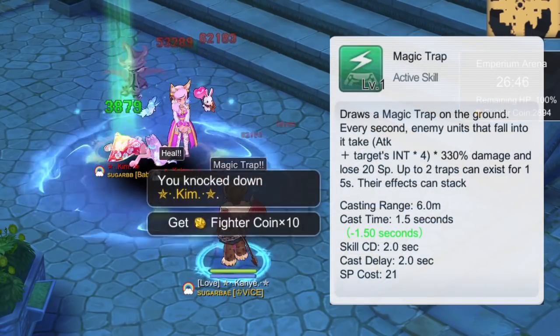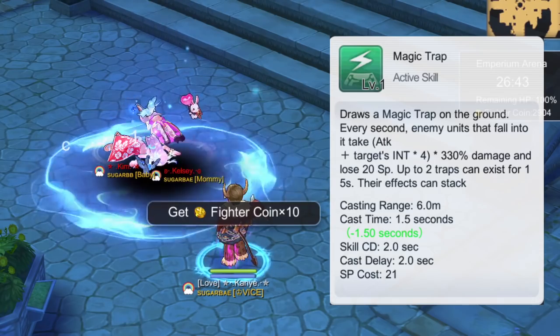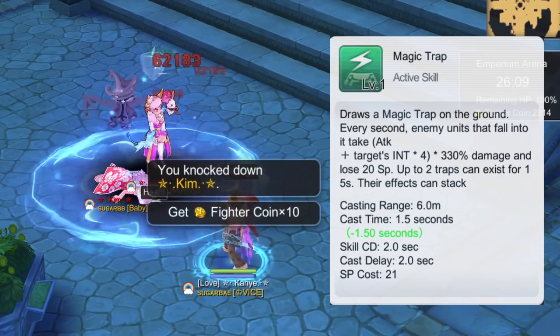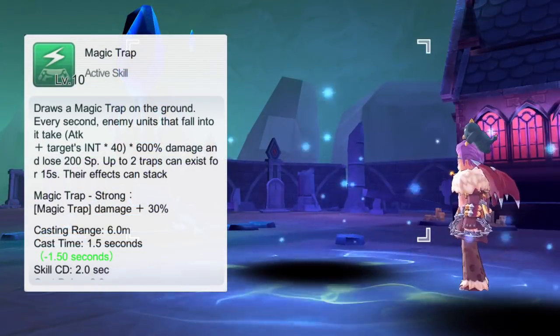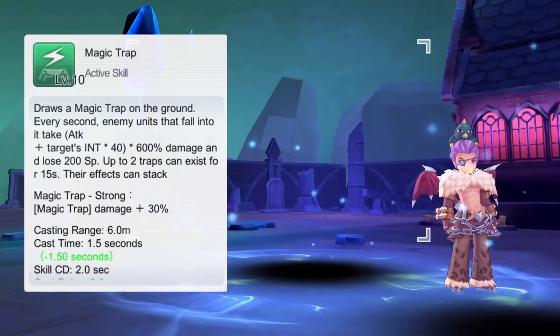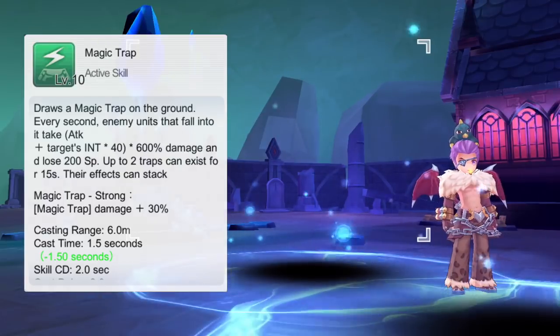First, let's take a look at a description of Magic Trap. Magic Trap is an AoE ground debuff skill that deals physical damage per second and adds some reduction to enemies stepping on the trap. Up to two Magic Traps can be placed on the ground and each trap lasts for 15 seconds.